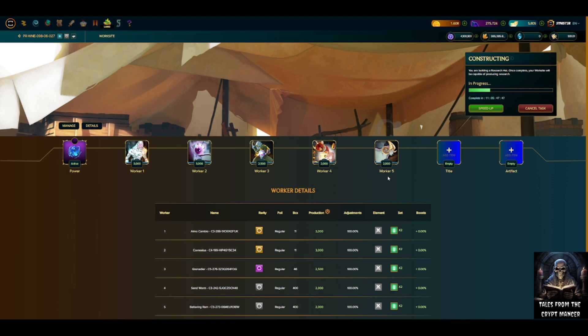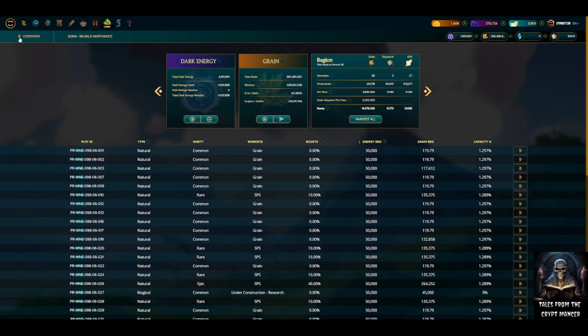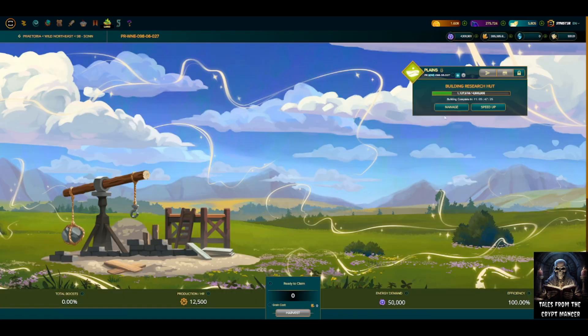About four days ago I came back into the game. I had set an alarm for when this plot was set to clear based on the updated time frame, and it came back saying the worksite was completed. I went to the worksite and instead of a manage or speed-up button, it had a complete button. I hit the complete button, and instead of prompting for grain costs, it went from a completed status and added a bunch of days back onto the clearing time — I think it reset to around 15 days.